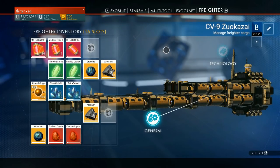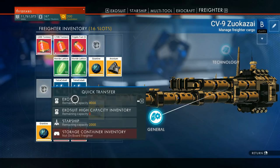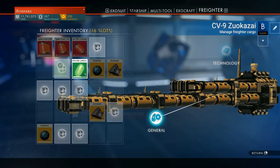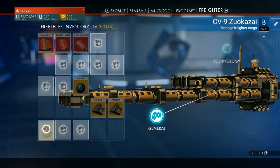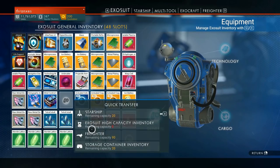What else is left on our freighter? Activated copper, tetracobalt, carbon crystals, chloride lattice. And then this stuff is probably going to have to stay here for the time being.